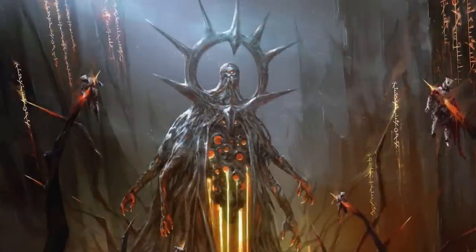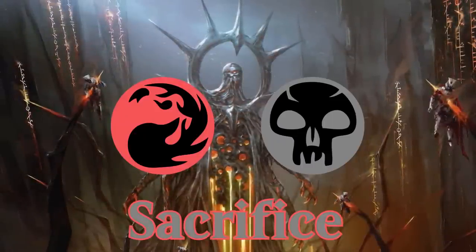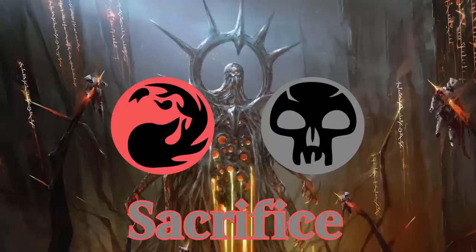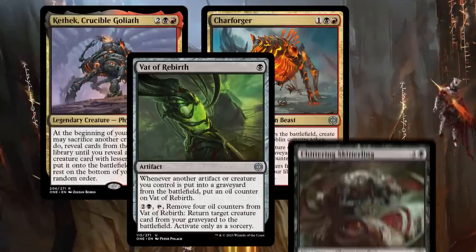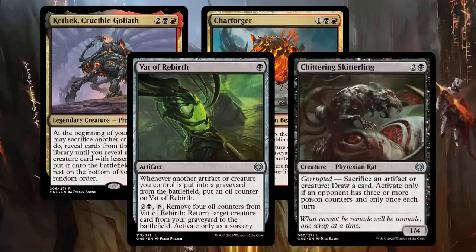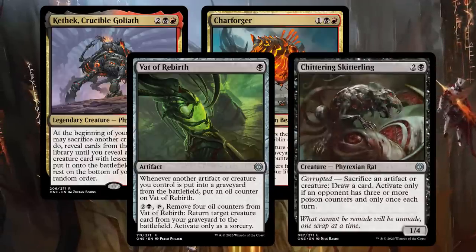Phyrexians may be bringing a new world order, but they like sacrificing things just as much as the other guys, so as usual, that's what Black-Red brings to the table. Cards like Kethek, Charforger, Vat of Rebirth, and Chittering Skitterling — try saying that five times fast — just love turning your artifacts and creatures into more meat for the grinder.